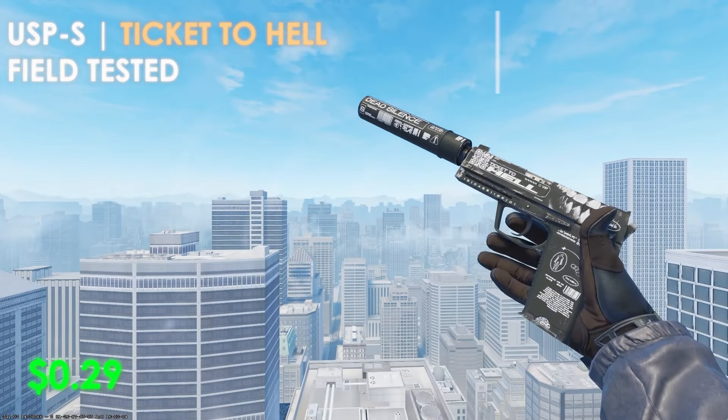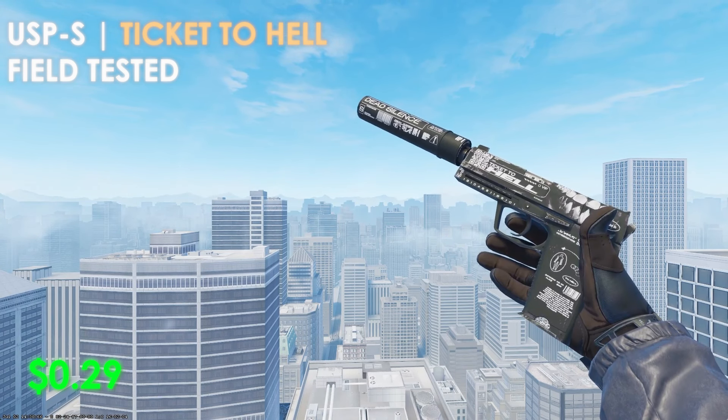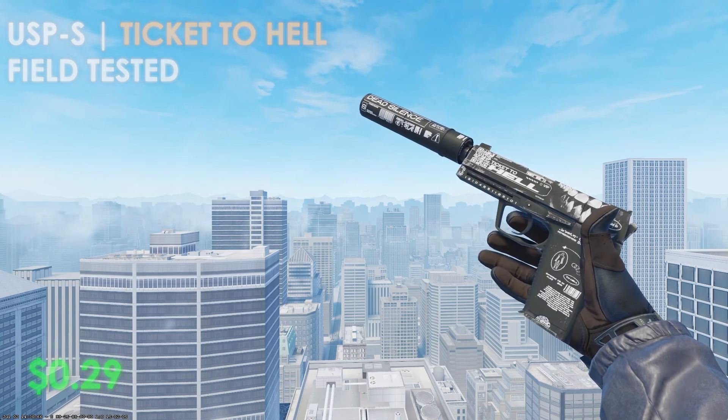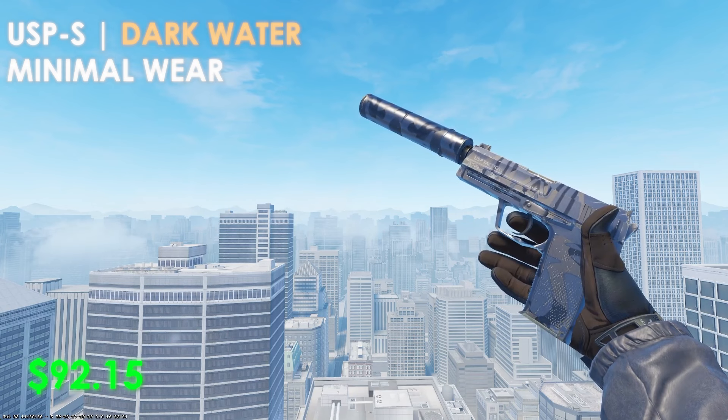Moving over to the USP-S, the budget option is the Ticket to Hell in field-tested condition at only $0.29. It does show a bit of wear, with a tiny bit of scratches right below the silencer, but it's a pretty clean skin and definitely fits in a black-themed inventory. The expensive option is the Darkwater in minimal wear condition at $92.15, and even in minimal wear it still shows a ton of wear at the very front of the weapon. I personally think the budget option is a lot better.